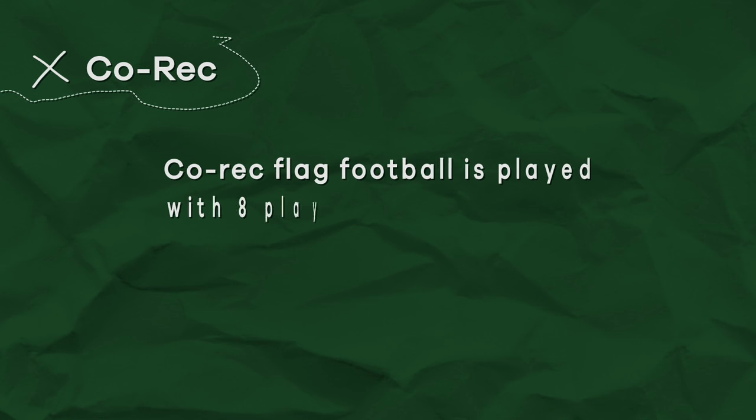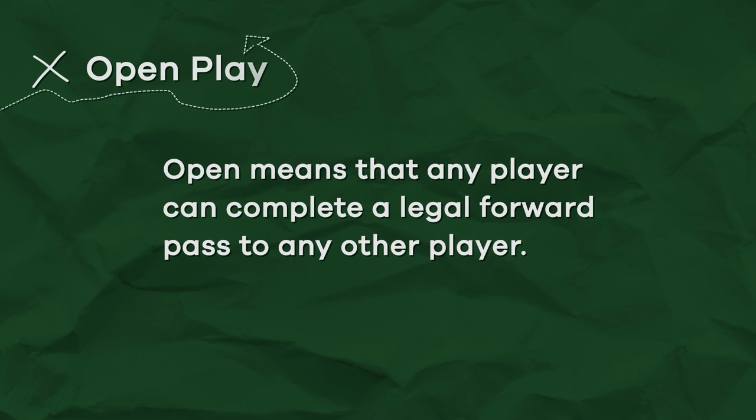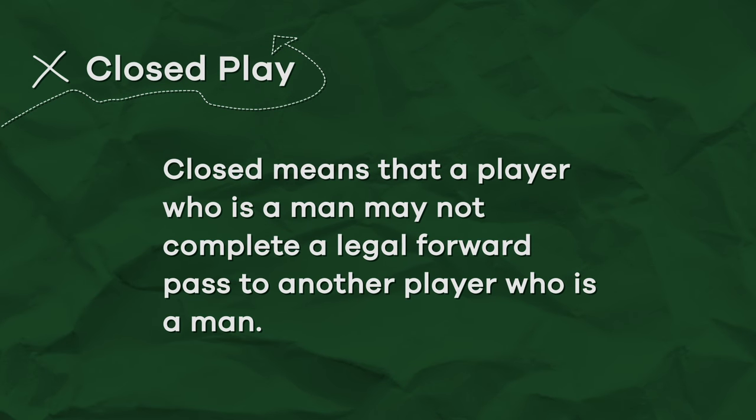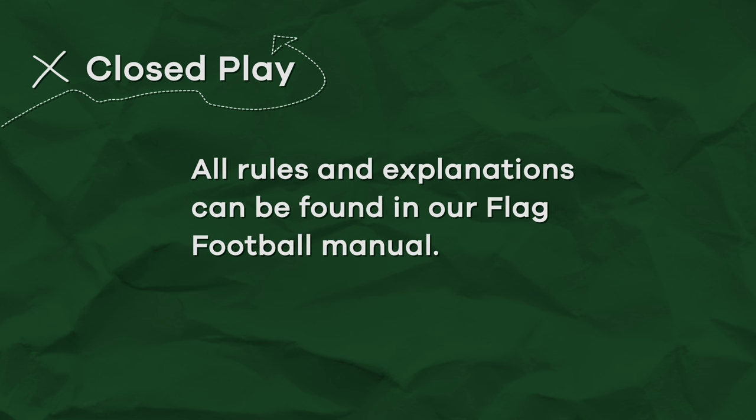Co-rec: co-rec flag football is played with eight players — four men and four women. Open play means that any player can complete a legal forward pass to any other player. Closed play means that a player who is a man may not complete a legal forward pass to another player who is a man. Male quarterbacks are not allowed to run beyond the line of scrimmage if no illegal throw has been made. All rules and explanations can be found in our flag football manual.